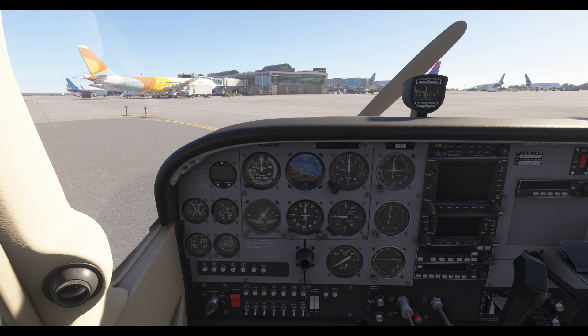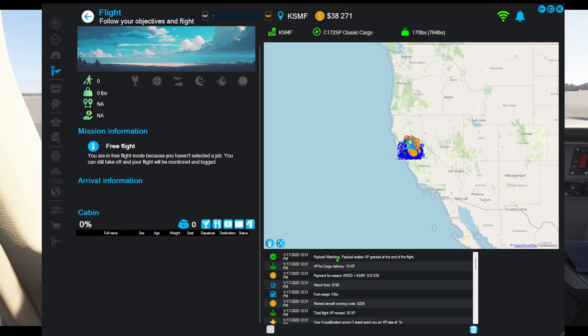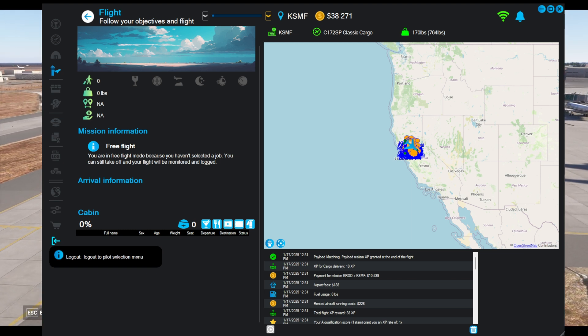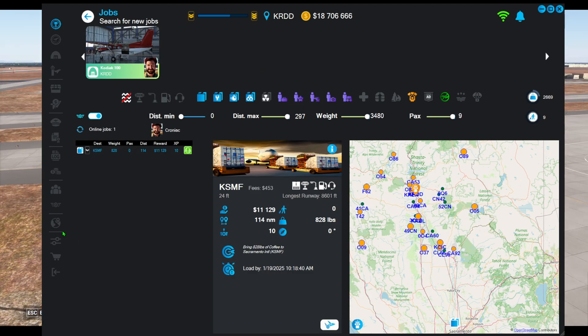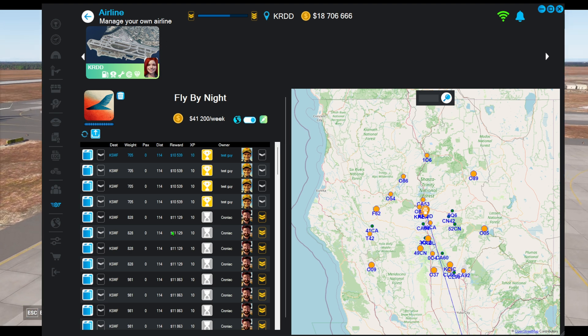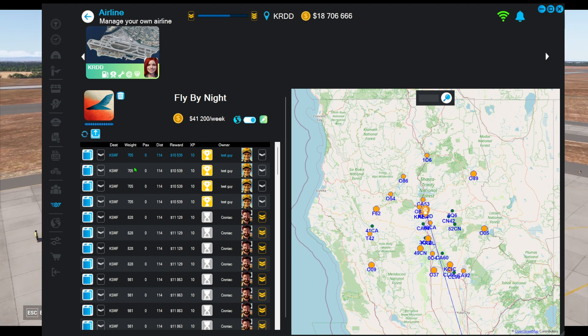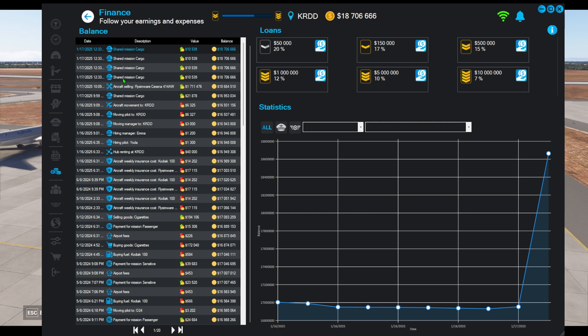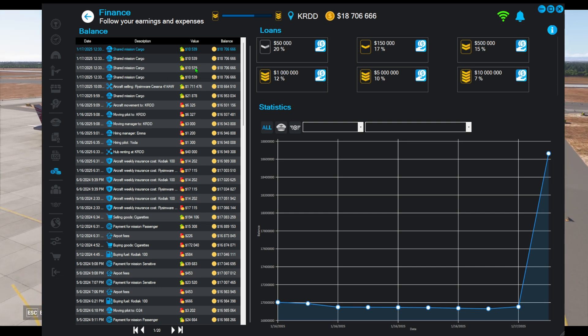That's the mission complete. In Neofly we can see all our bonuses and everything, just like if we had flown any other mission. I used some time compression to speed things up, but we got a payment of $10,530 — and we should see pretty much the same thing when we go back to my main account that posted the multiplayer flights. Signing back into my main account, we can see the completed missions and the payment received — though it's showing the same one multiple times for some reason, which appears to be a bug I'll need to report.